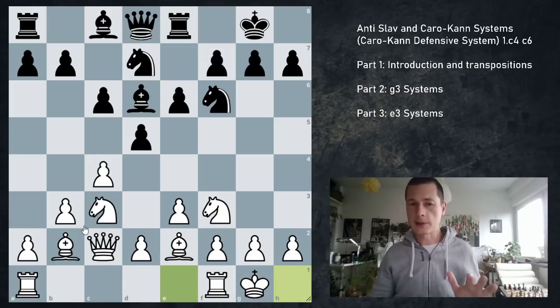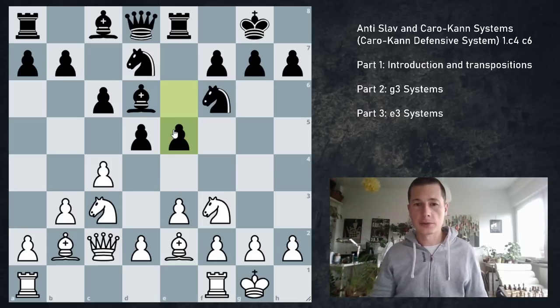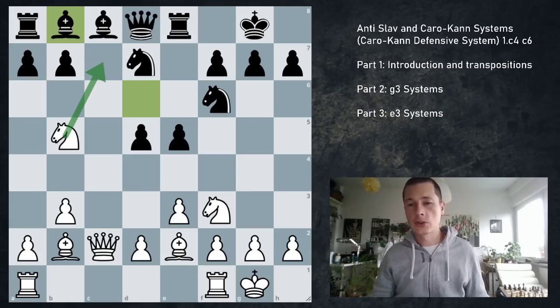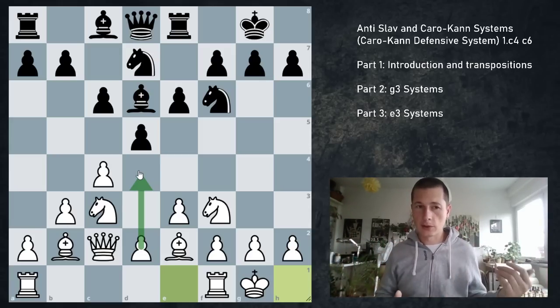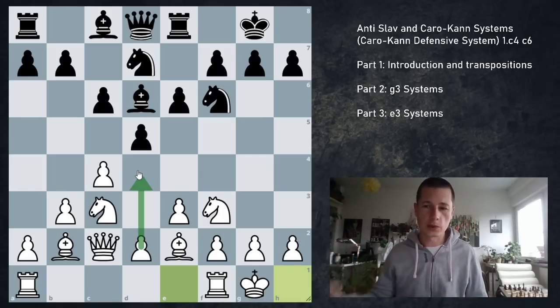At some point you have to decide whether you want to go d4 or not. In my experience, white really should play d4. The only downside of black playing e5 — which can easily be played if there is no d4 on the board — is that if black goes e5, then takes, takes, and Nb5, where this bishop is either lost or forced back. White has extreme control over the c7 square. After something like Nc7, black is forced to give up the bishop anyway.